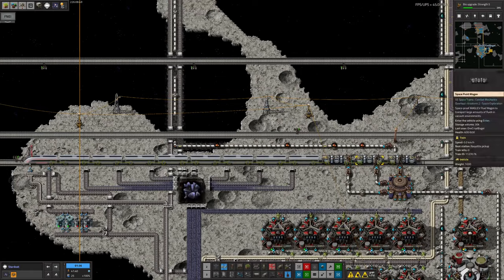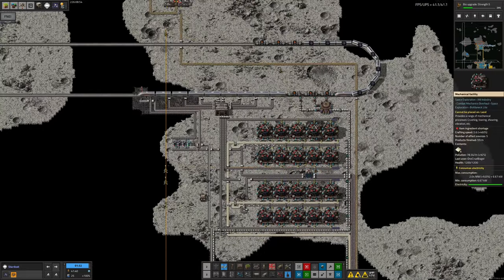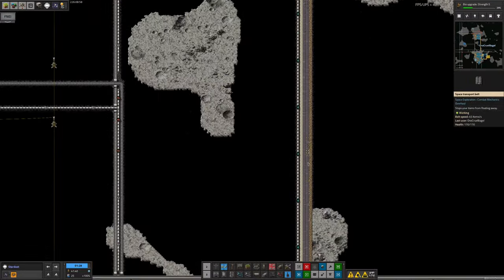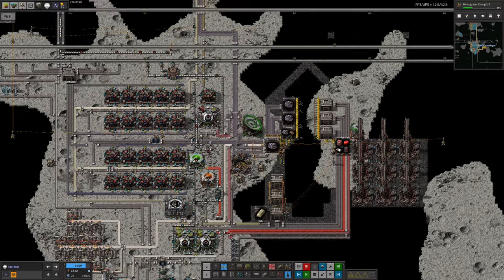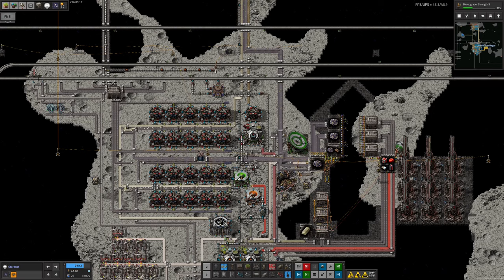It doesn't matter too much though, because if we look at the warehouses they're completely full of aquatite. Before we need significantly more, another spaceship will land and unload a huge quantity of sulfur, which we can turn into acid and have loads available. The trains can then clear off as normal. We'll get these hiccups whenever the system expands, but it's not too serious.